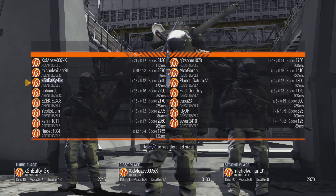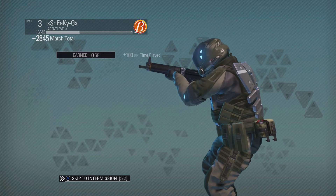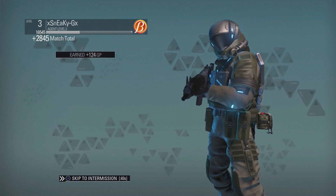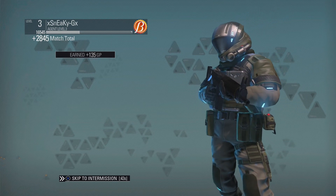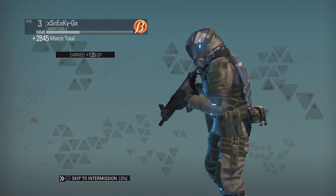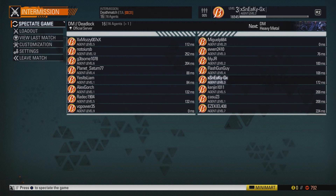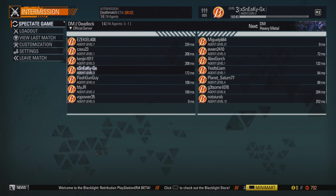7 assists — I had the most assists of anybody up there. And the winner only had a couple more kills than me. Let's see how much I ranked up from that — not too shabby. You get all kinds of extra points for all this. I got 135 of the in-game currency — that's pretty good for one match. This is the intermission screen, and then I guess it starts another game after the timer runs out.